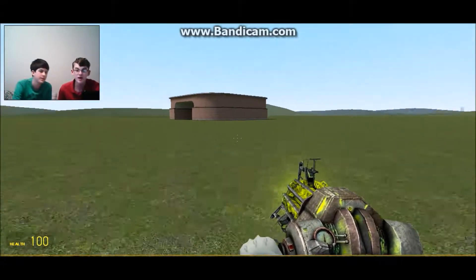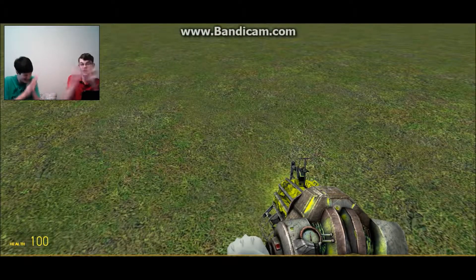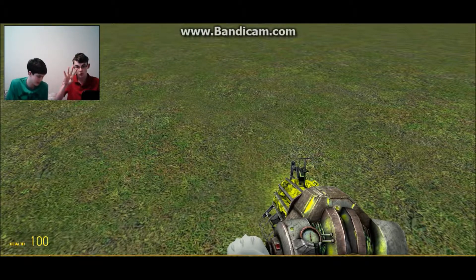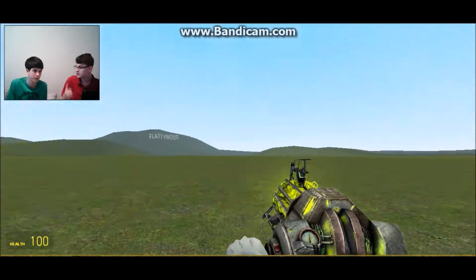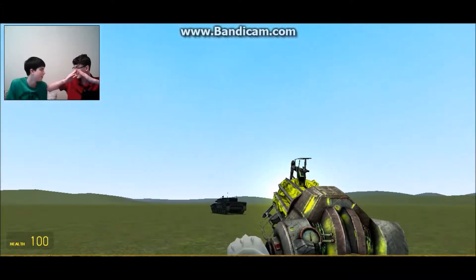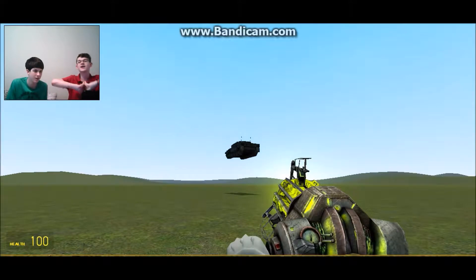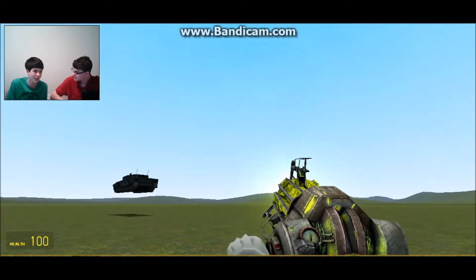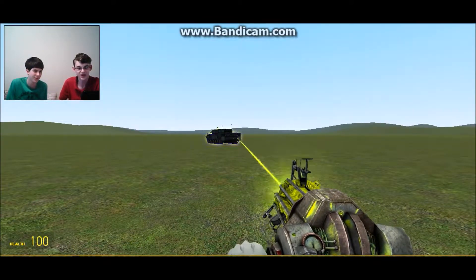Alright, Ben is going to play now. I don't know what to expect. We're about to swap places. What he has to do is build a house. This house has to have at least four walls. Those four walls have to include two windows and a door. Inside the house has to be a bed. You have to have a pointed roof. And a kitchen. You just added that, didn't you? Just for fun. Yeah, just for fun.